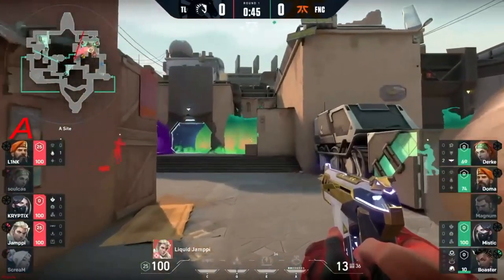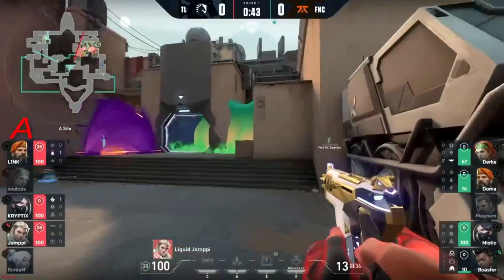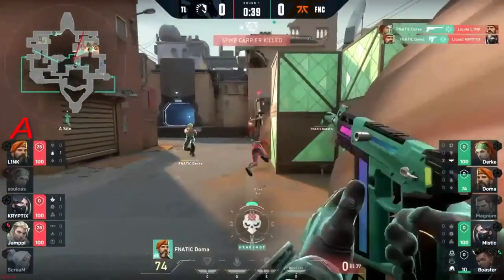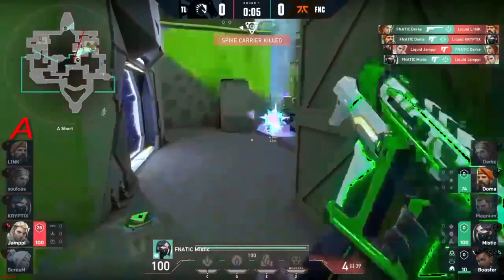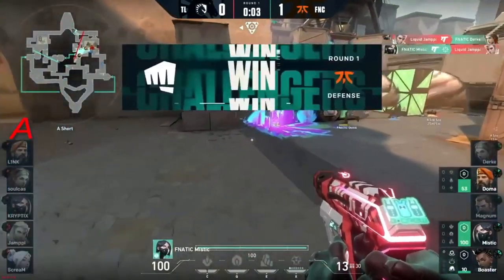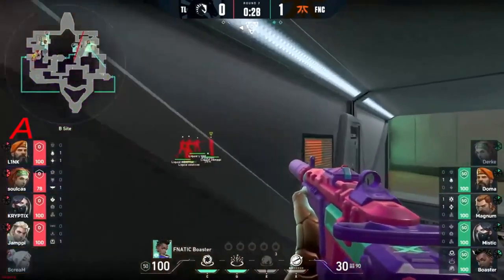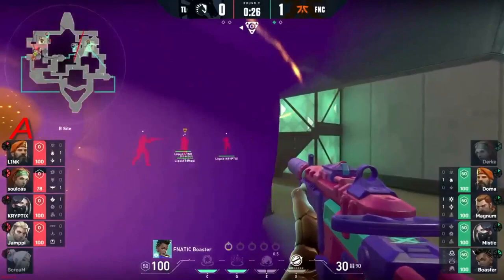Three players for Liquid maybe leaving themselves a little bit vulnerable here. Doma wanted in on the action too, gets a bit aggressive on it. Look at Fanatic — this is really nice, fights being taken by them. It might be able to get quite close to this side. Let's see what Boaster has ready for this — they're lined up on it now. The flash already got invested so they are gonna have to just dry peek this.